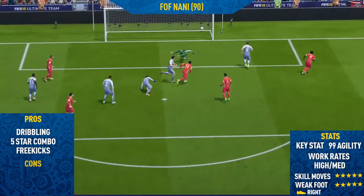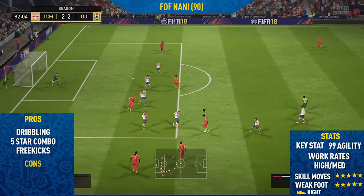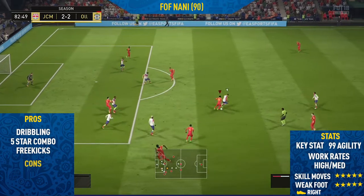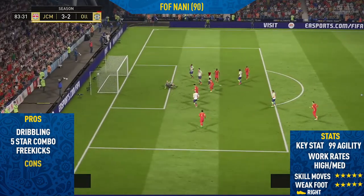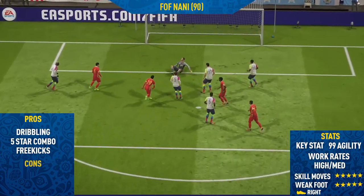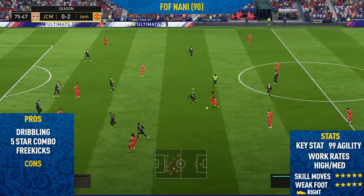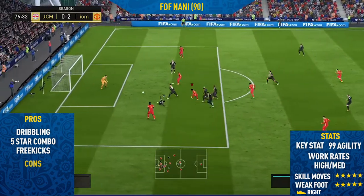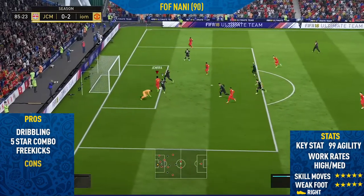The next pro I could find with this card was his five-star combo. This guy has a five-star weak foot and five-star skill moves, which is so vital in FIFA 18. It really does add a new feeling to the card because it enables him to finish from basically anywhere on the pitch. You're not limited to shooting on one foot — it doesn't matter if a chance falls on his weak foot or strong foot, he's usually able to finish it off very nicely. His finishing is pretty decent as well, so the majority of chances he does finish, especially inside the box and also outside the box because of those 93 long shots.